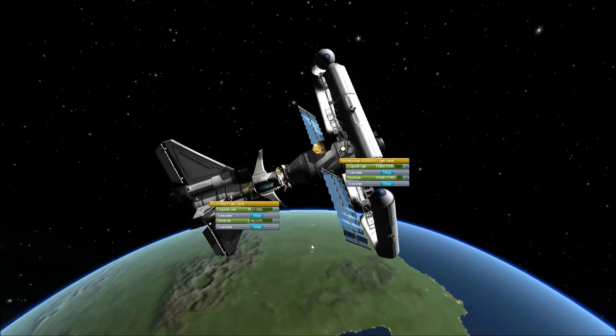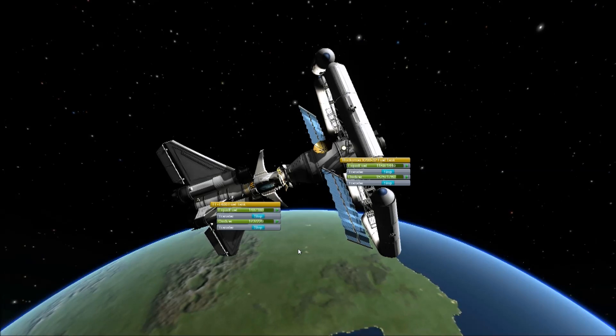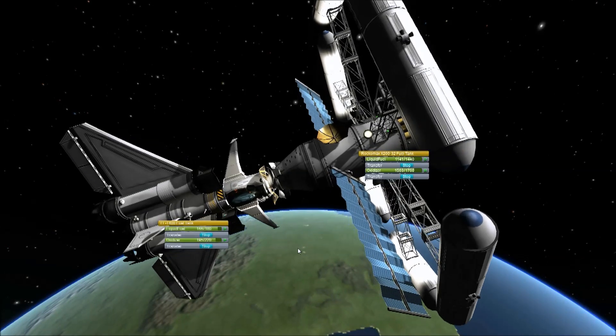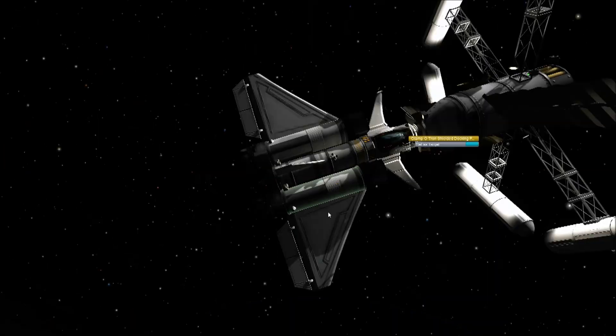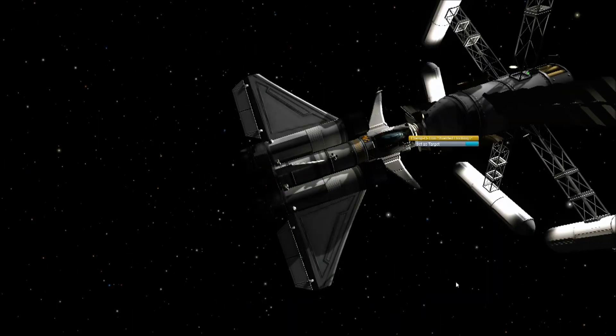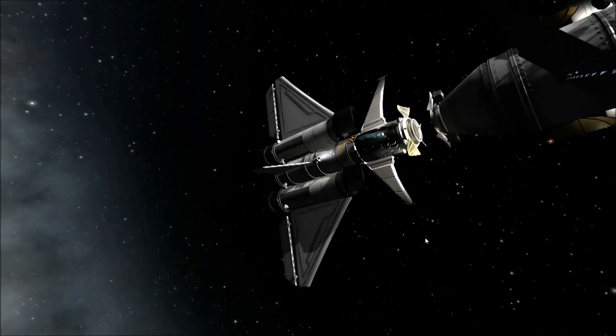But I'll just fill up for now, just to show you. And then when you're done, you just right click on the docking ring, undock the ship, a bit of retro, close your hatch and there you go.